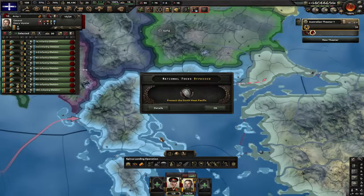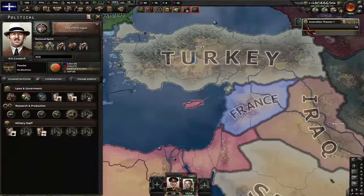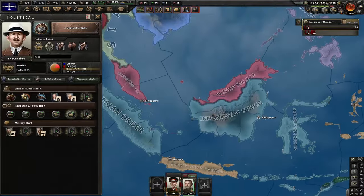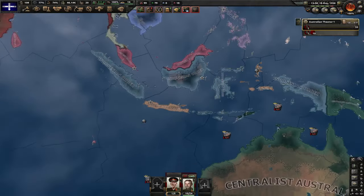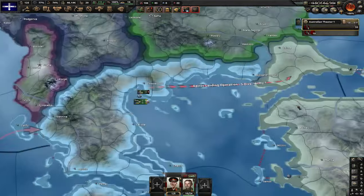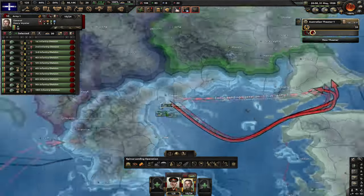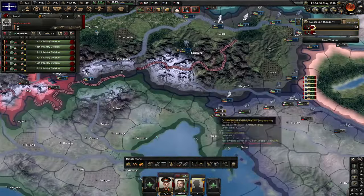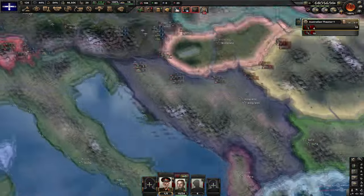We have an Indonesian uprising. The next focus has been bypassed — let's do a Deal with Japan. This focus is the funniest one — we're basically gonna give up their land to Japan without them even consenting. Let's declare war on Turkey. Let's now do a strike force here and we should be able to naval invade. Let me get these six divisions, send them to Venice, and after that send them down to Greece.